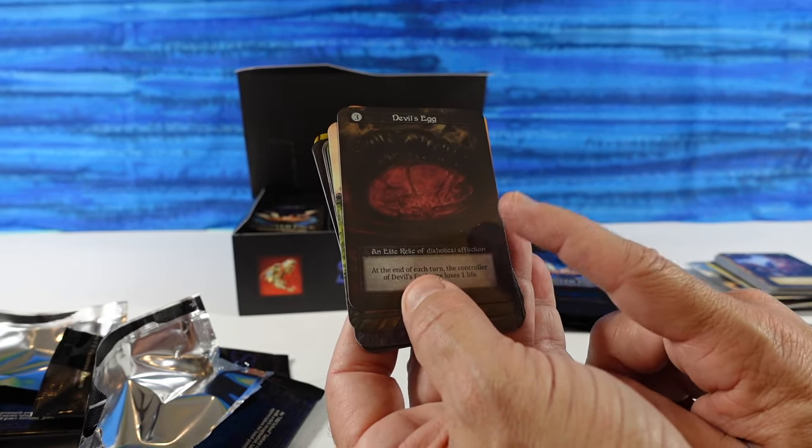These cards feel really nice. Quagmire — it's just an uncommon, but man, that art is gorgeous. Flanking Maneuver. We have a lighthouse — looks like a Bob Ross or Thomas Kincaid painting. Maria Molina. And we have an elite site: Primordial Spring, an elite site of Primeval Bounty.